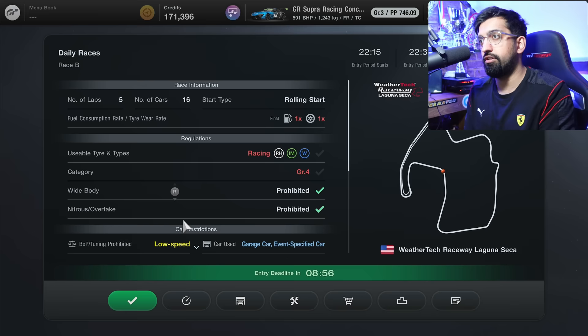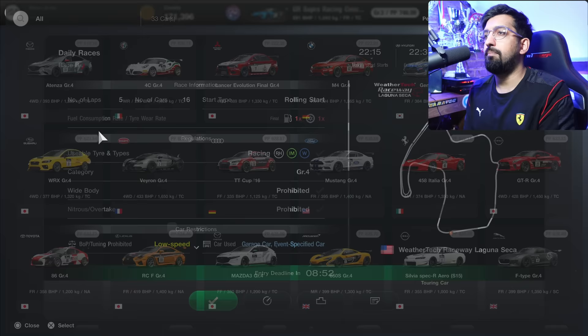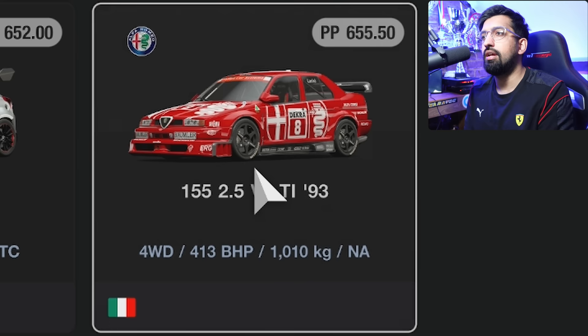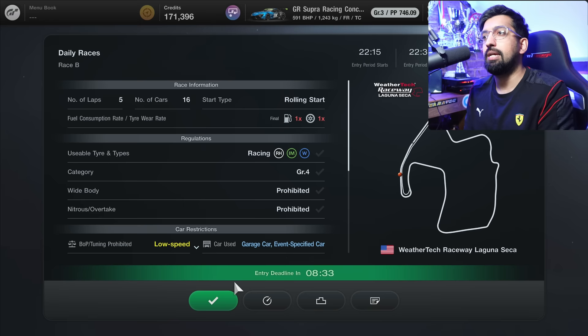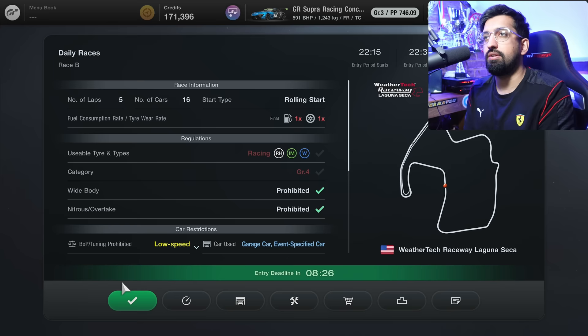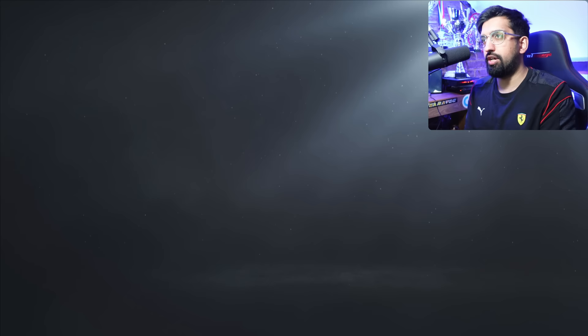All you can't do with a rental is apply a livery on it, so that special prestige thing is gone. Like the Alfa Romeo is really expensive, and it would be a real prestige thing to race in it because you know that person bought it. But now I can just race in it even though I don't own it because I can't afford it. That has changed, but this is the general online structure anyway.